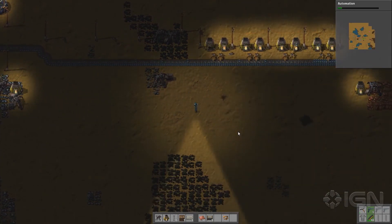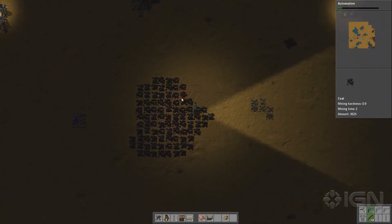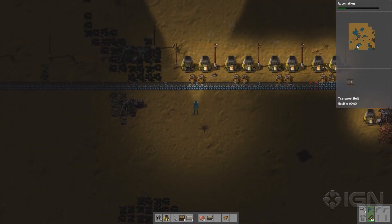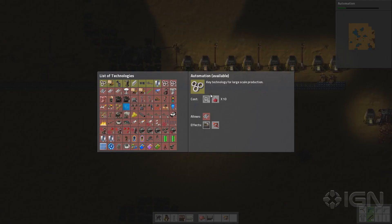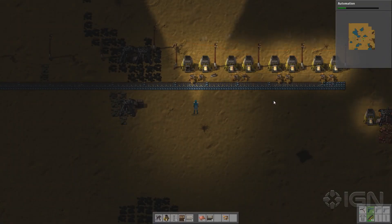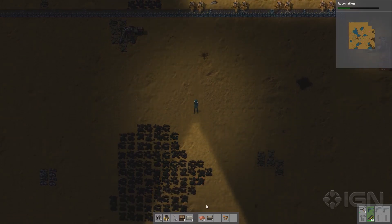Our time once again is up. This has been Justin and Jared Play Factorio. In episode three, we will finish researching automation. What that unlocks for us are long-handed inserters and assembling machines, and that's going to allow us to do all kinds of fun stuff, including get an automated smelting machine up and running. More Factorio on Jared and Justin Play Factorio coming up very soon.